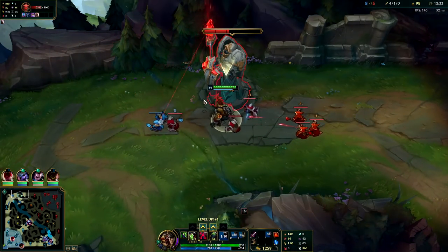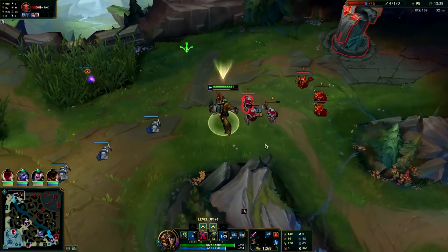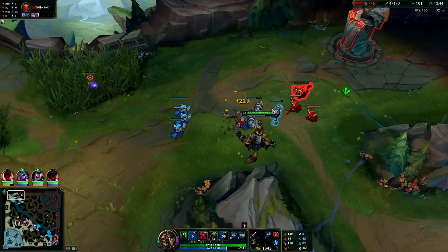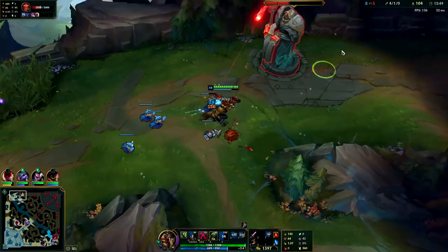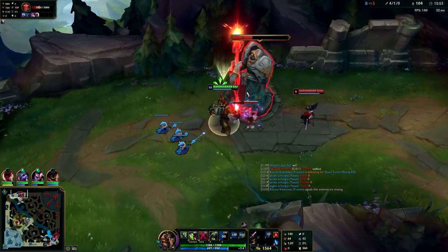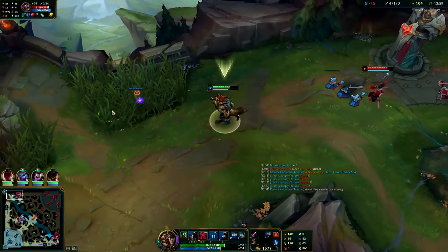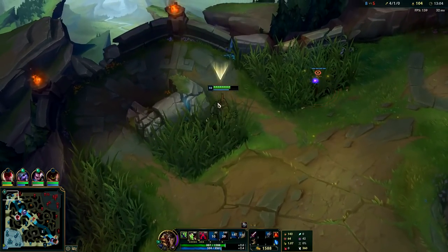It's going to be close - I'm not quite going to get it, that's fine. Q through it, didn't cost me any mana, and I'm going to take this plate. I didn't mean to do that - luckily I have my E to take a little less damage from the turret. Talon is missing and I have no ult or Barrier so I'm going to sit back here for a second.